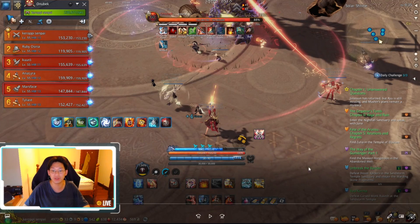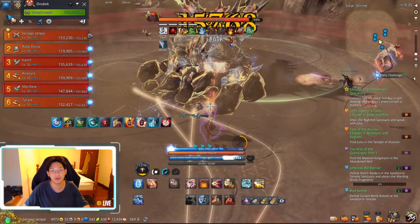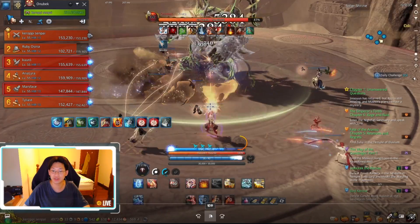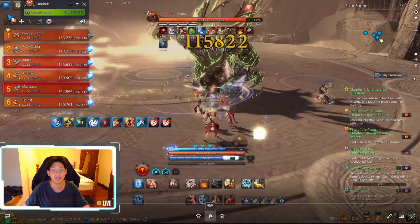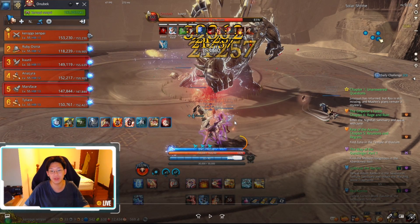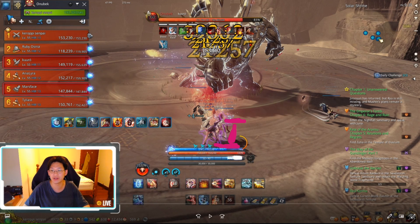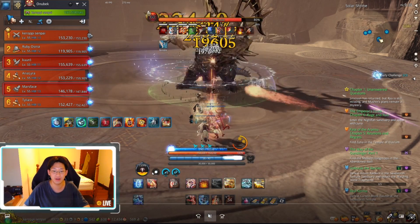You can see it blows up and immediately we run in as the outside explodes. Now we continuously DPS and stand at seven to eight meters and we'll be perfectly safe from the boss. At eight meters the attack range is over here, so we have plenty of space before we get hit. I prefer to stand at eight meters but seven meters works perfectly fine.